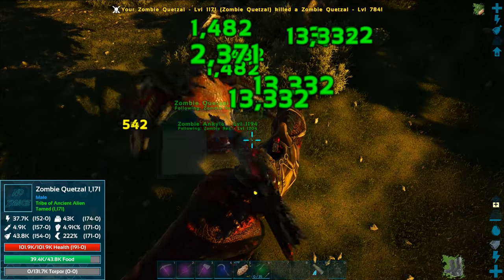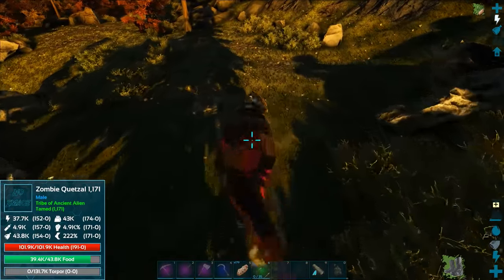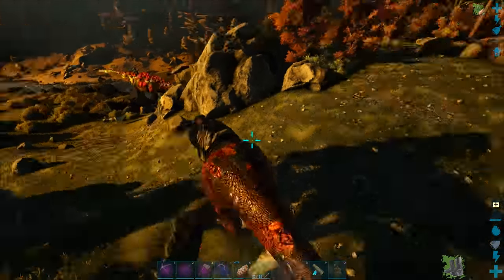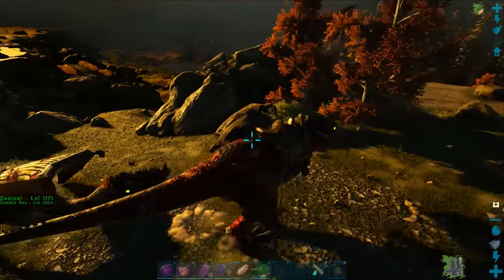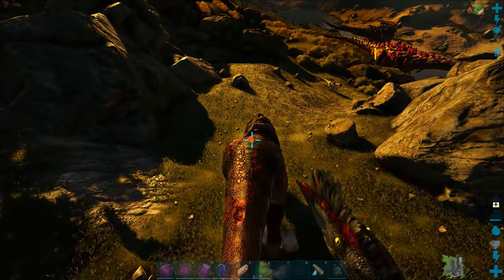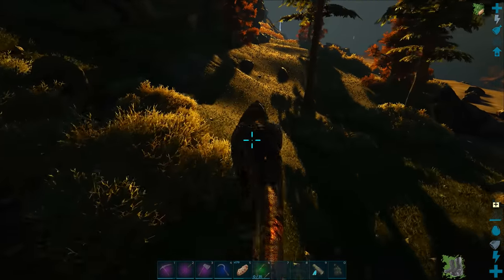Let my guys get a head start. Kill! I command, kill! Oh, my quetzal killed it — nice! I was just making sure because I saw zombie in the status bar at the top. Thankfully my quetzal got the kill, so we probably got a ton of XP and level ups right there. Awesome. Where did the ankylo and the rex go? Gone — I actually don't see it right now.